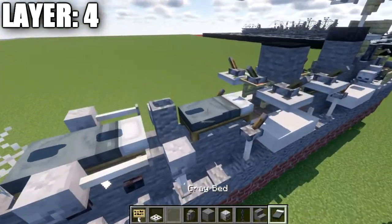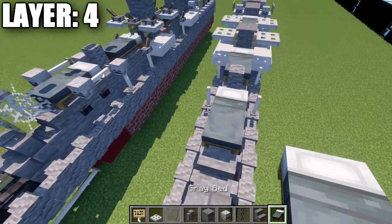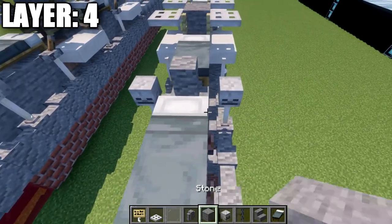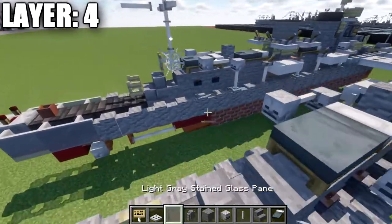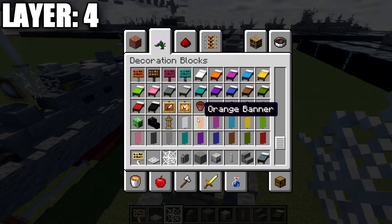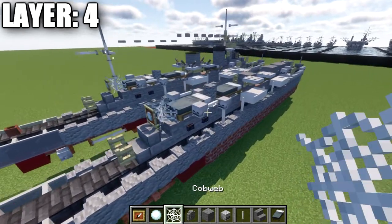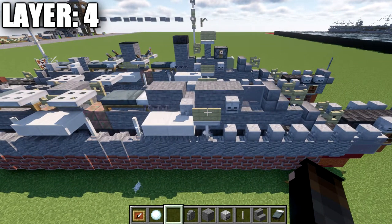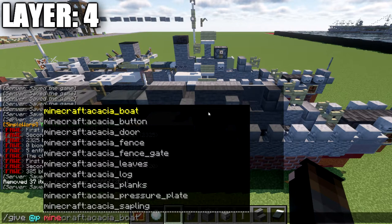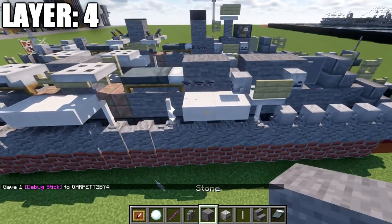Continue by placing a gray bed, then a birch wood fence gate in the middle opened toward the rear of the ship. Place a stone block in the center, a birch wood fence gate opened toward the front, and birch wood signs on both sides of the stone block. Place iron trapdoors coming off the sides of the fence gates. Continue working back with a gray bed, an andesite wall, then another gray bed. Place skeleton skulls coming off the end rods, then an end rod going back from the skulls, and one more skeleton skull coming off those end rods. Place a cobweb, then an item frame with a snowball facing toward the back.